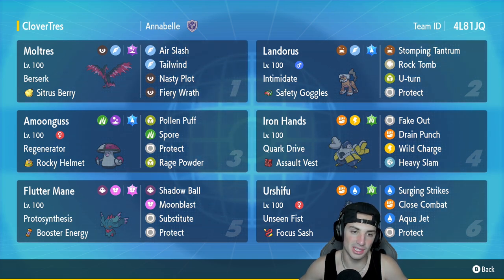The first Pokemon is going to be Galarian Moltres for today's team preview. Absolutely love this Pokemon — love its design, love its stats, love its typing. It's got the Berserk ability, Citrus Berry as item, Air Slash, Tailwind, Nasty Plot, and Fiery Wrath. Really liking this moveset because you can get some nice speed control or a special attack boost and have this thing just go off.